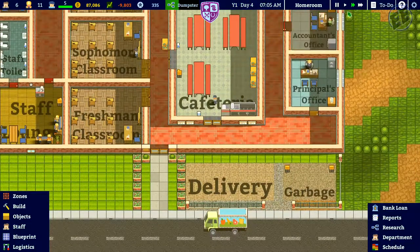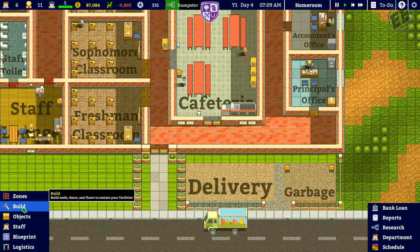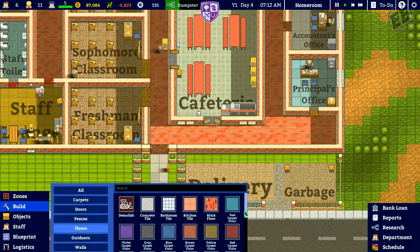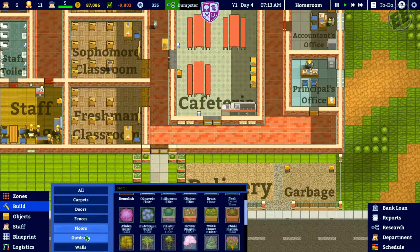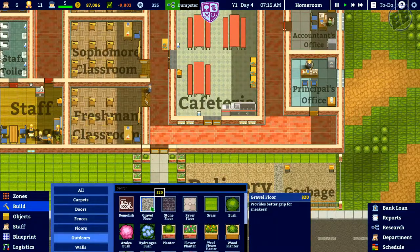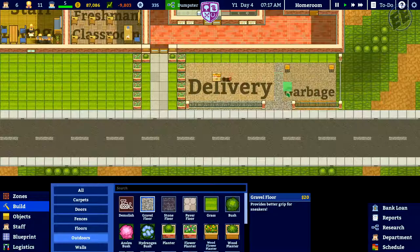I need to slow this down for a moment. I need to come in - Build, Floors, Outdoors. Is this gravel? I want gravel in there.